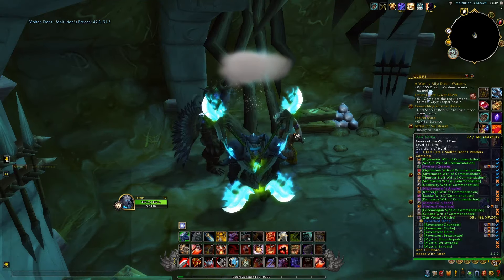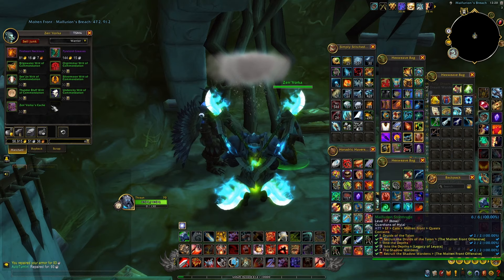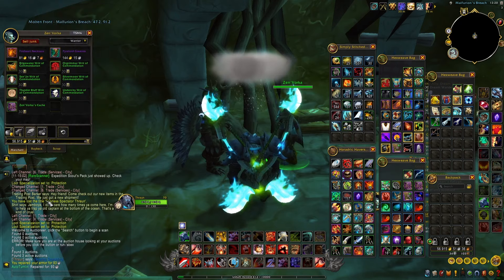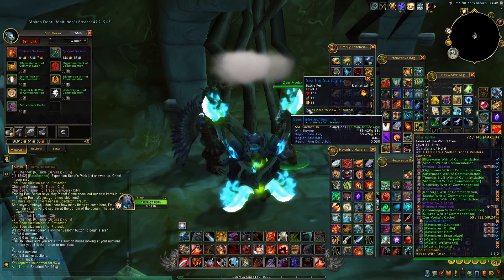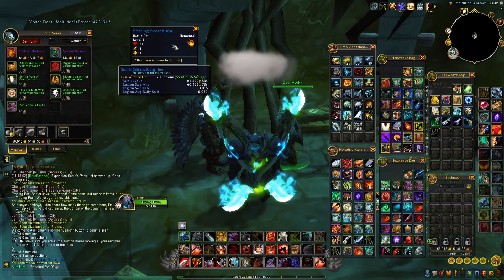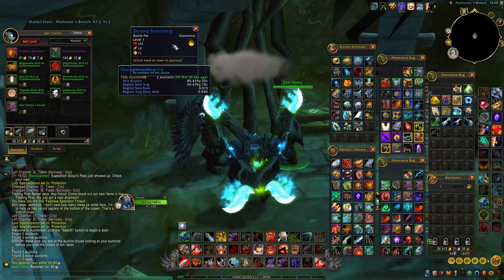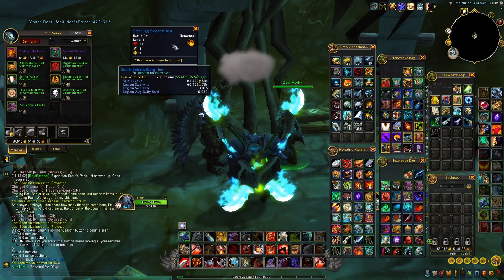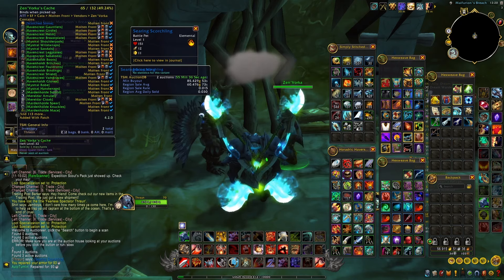The vendor we are interested in right now is Zen Vorka, because he's selling a cache. Inside this cache you have a very small chance of getting the Searing Scorchling pet, which you can then learn, cage, and sell on the Auction House. Keep in mind this is a small drop chance — I believe only five percent — so you will need to open quite a lot of these caches in order to get the pet.